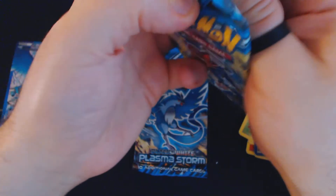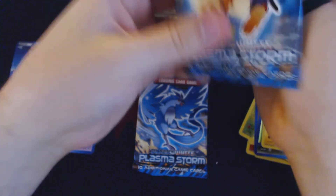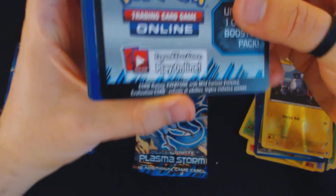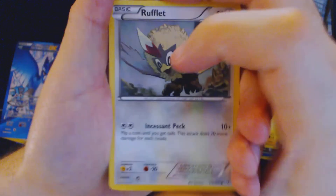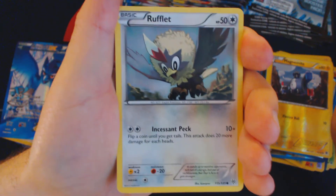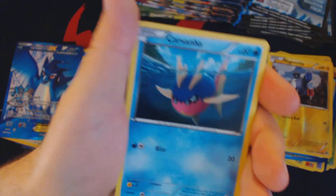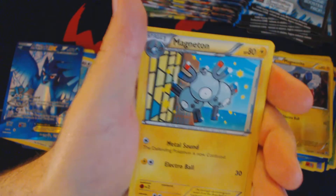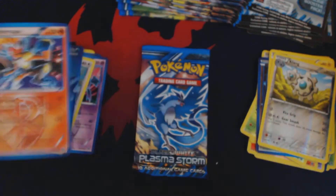Once the regional championships are done, we'll move into our next round of pre-releases. The pre-release will this time be for the set Plasma Freeze, taking place the last weekend of April and first weekend of May all across the country. Pack seventeen: Rufflet, Frillish, Zubat, Carvana, Patrat, Amoongus, Killia, Magneton, Reverse Holo Clang, and Holographic Ape.